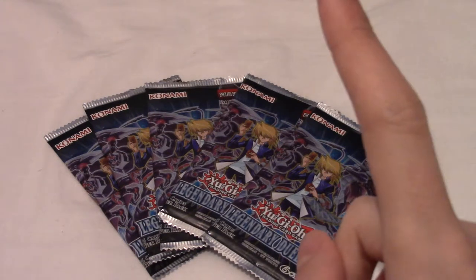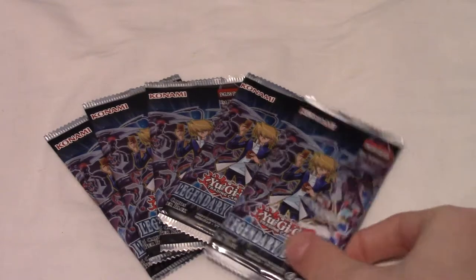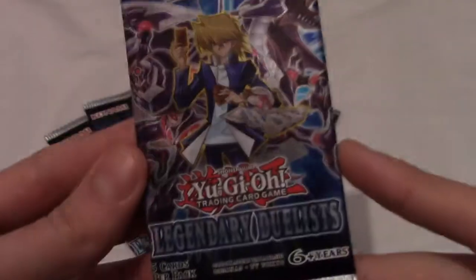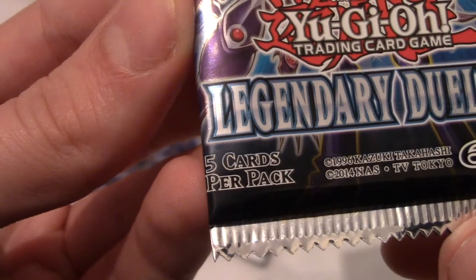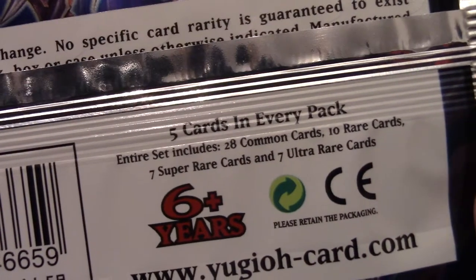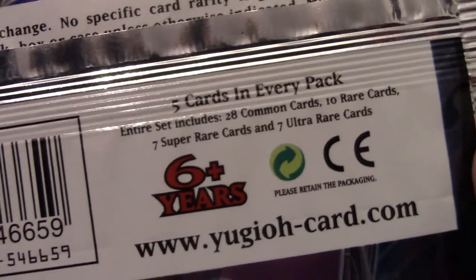Alright, it's time to do another Yu-Gi-Oh pack opening video. Today I have five packs of Legendary Duelists. This is a bit of a smaller set — five cards per pack. Looking at the back, there are 28 commons, 10 rares, 7 super rares, and 7 ultra rares.